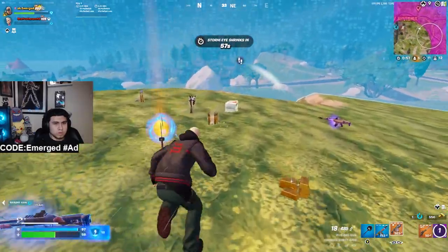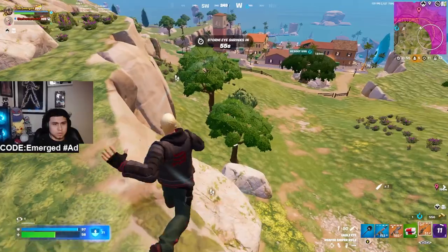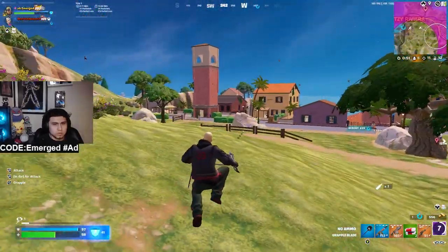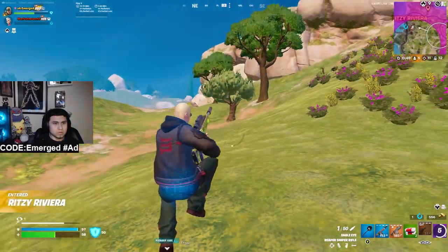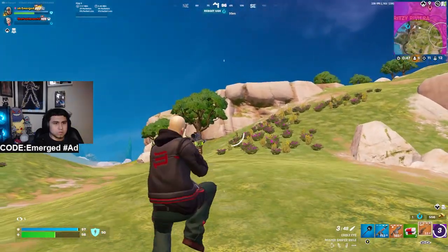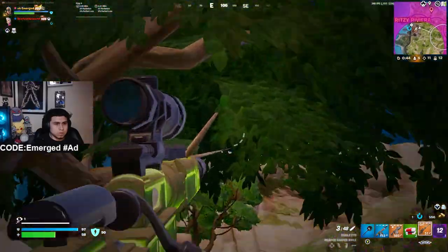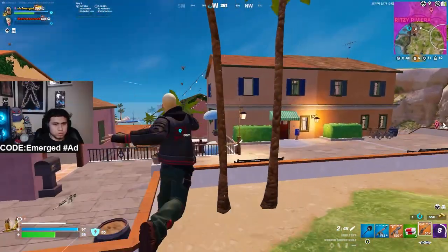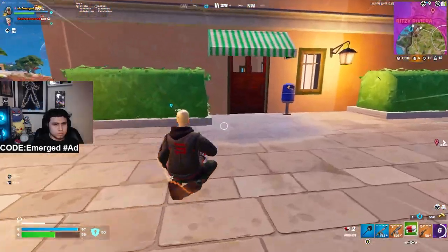My plan is to get the med kits and get out because I hear someone behind me. The best thing is to just run and reposition. Remember: reposition yourself — that is the best thing you're going to take from this video. That's how I win most of my fights. For loadouts I recommend: shotgun, SMG, med kits or shields, and a sniper.